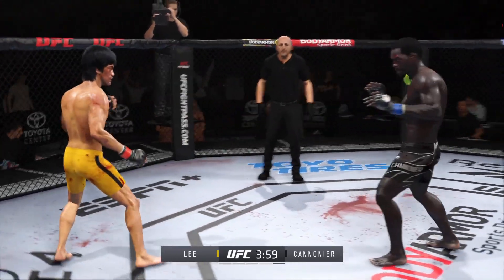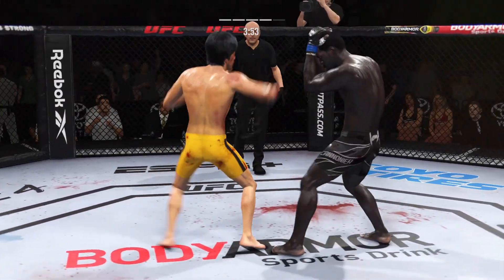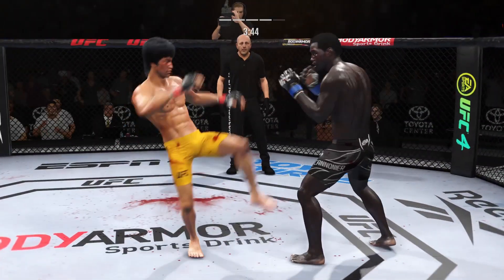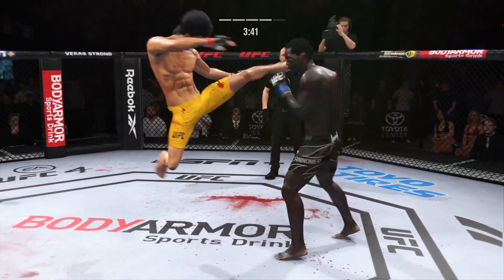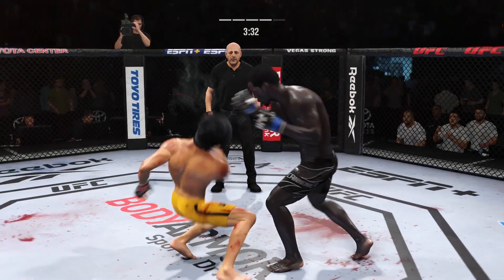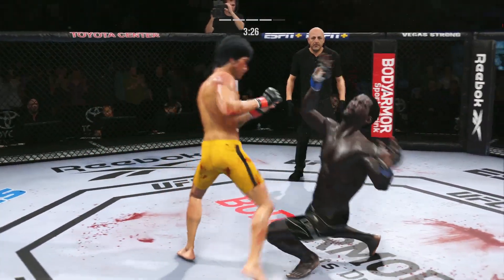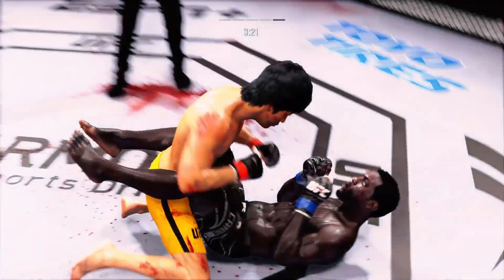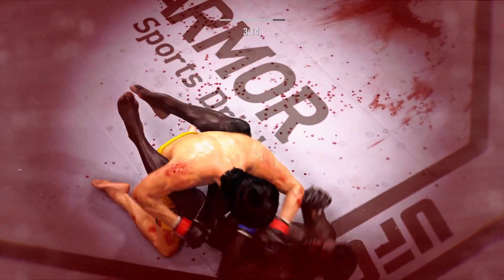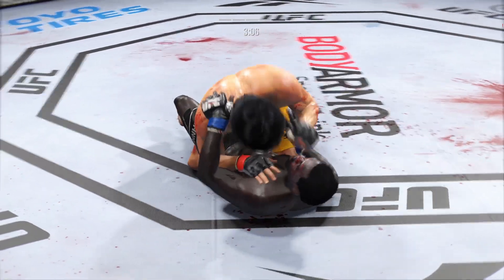They continue to exchange. He connects there with a punch, so pretty good striking display by him. He throws everything so straight and so accurate. Nice jab. Head kick lands. What a fantastic strike. Look at him jumping in to try to get the finish. Cannoneer gets up again here, but he looks hurt. He got it bad!